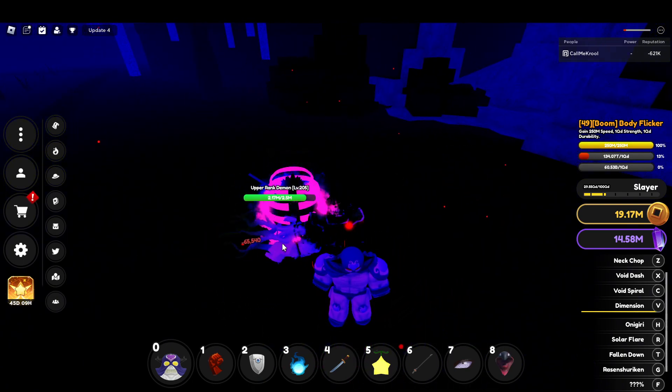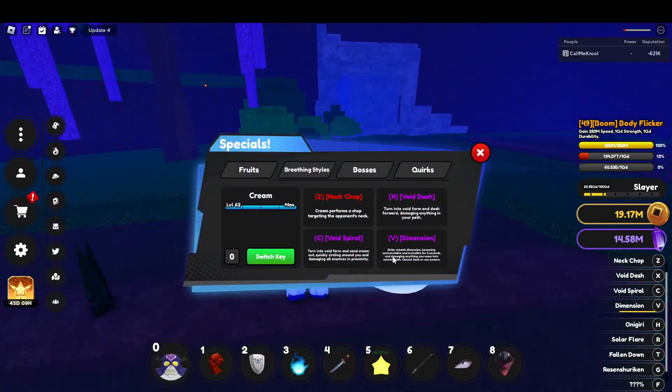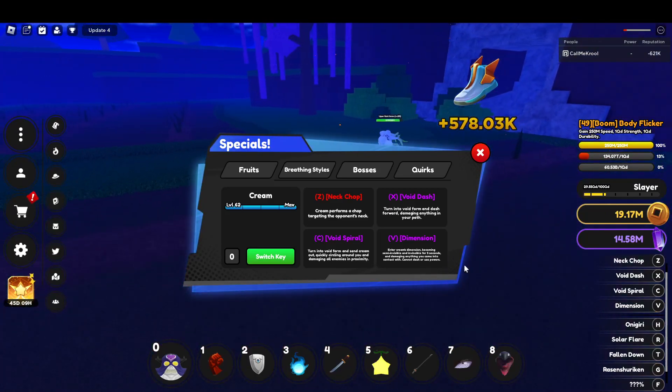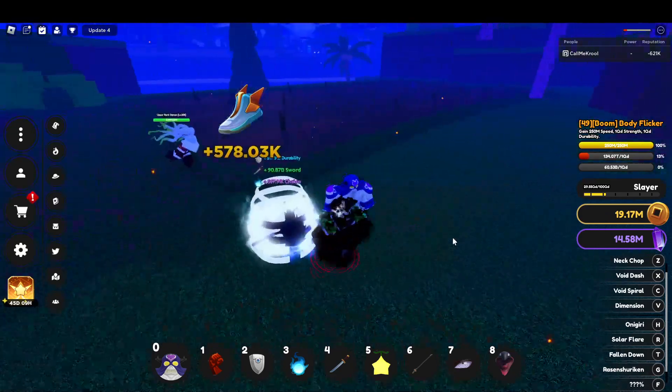You basically just gain god mode and start doing damage to them. Into Cream's dimension, becoming semi-invisible for five seconds and damaging anything you come into contact with — you cannot dash or use powers. It's a pretty good move.